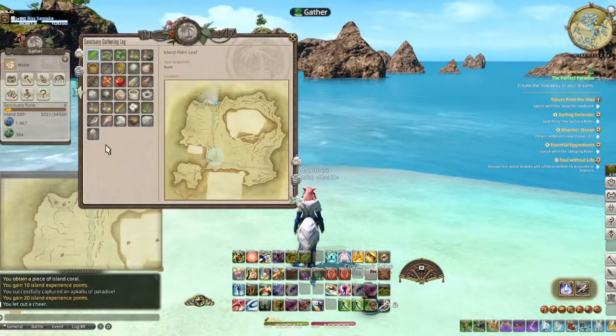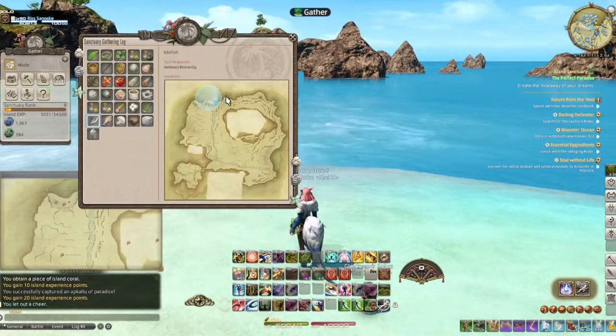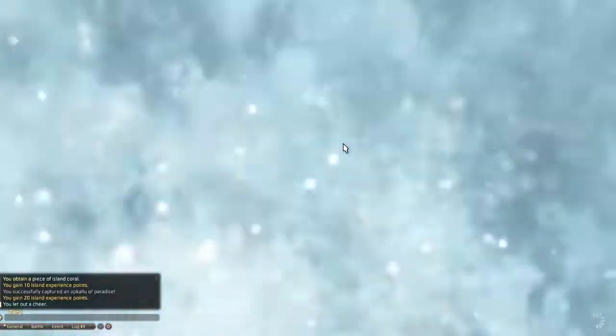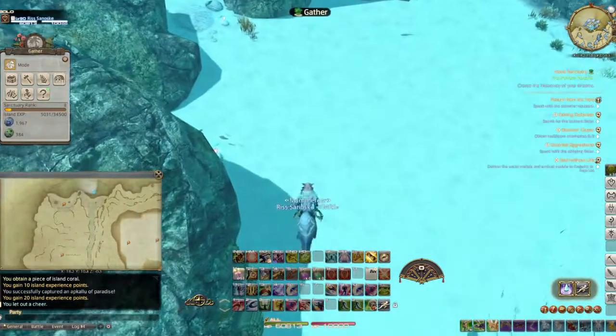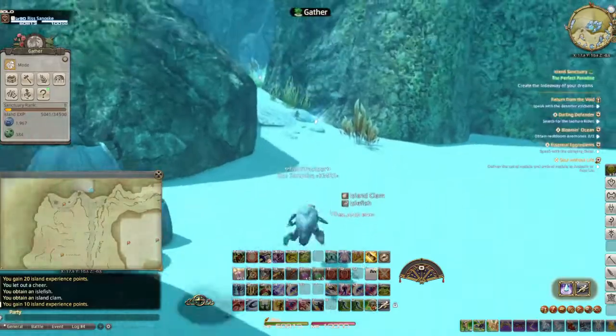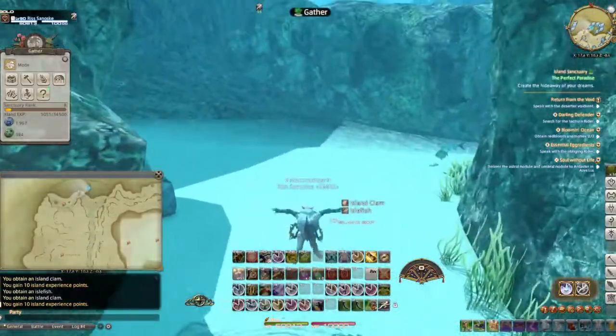Located in the northwest of the island sanctuary, you can find items such as isle fish and island clams. You can also find some island squid and island lavers, and it's also near another area for island rock salt.